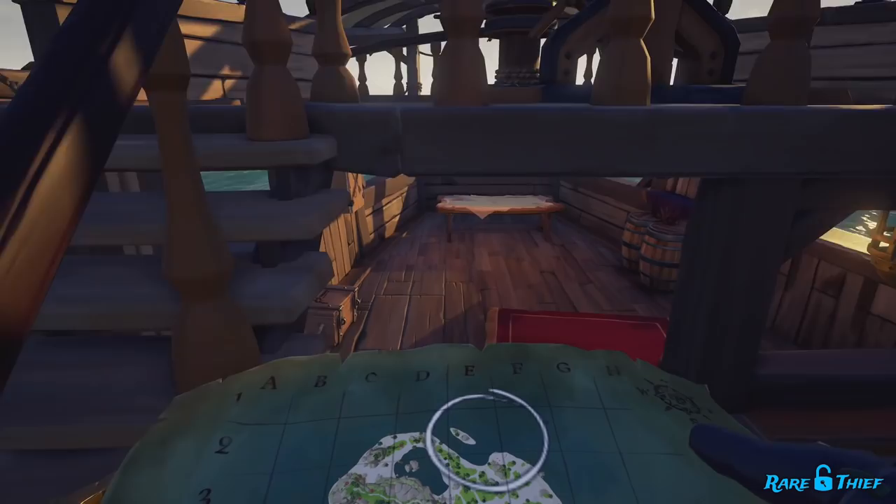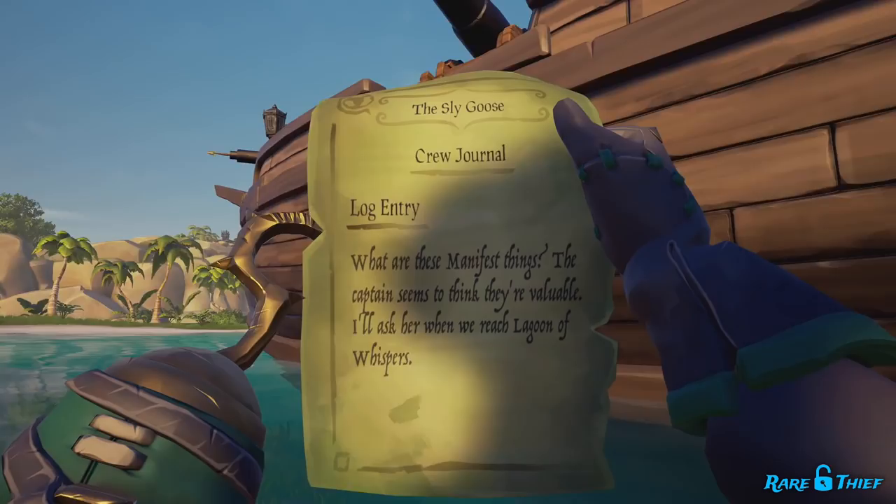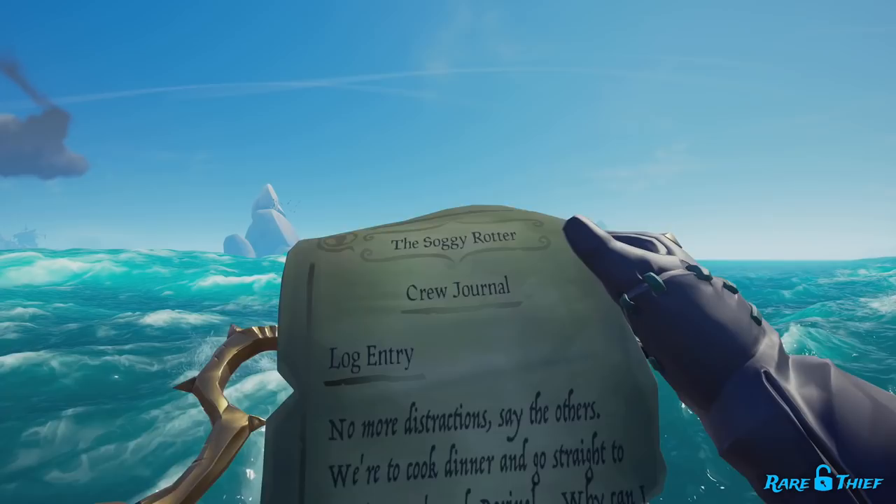If the clue is a map of a circled island, sail on over to that island — this is a circle map clue. Once on the island, you will want to head over to the circled area. Comb the beaches of the circled part of the island looking for the clue in a bottle. Once you find it, pick up the clue in the bottle to continue on to your next step.